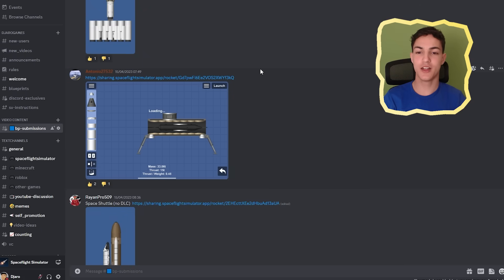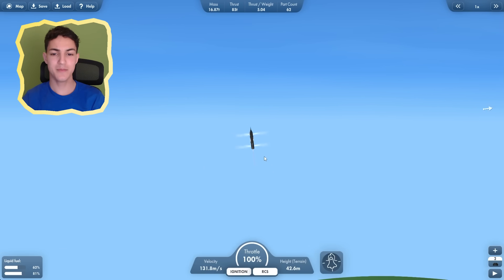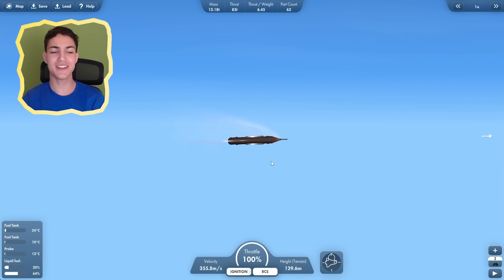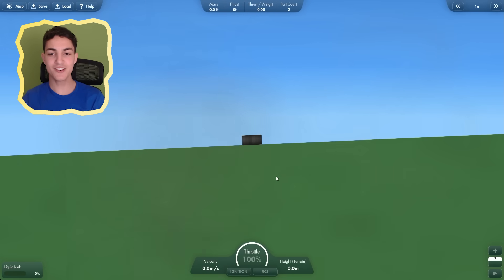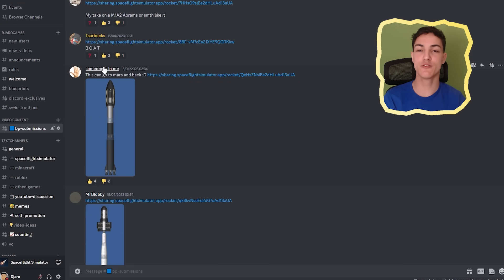Next up we have another one by Antonio. What is this? Let's launch it. This is a pretty cool rocket — how is it flying so much? Where does it store all the fuel? It's so tiny. It's going too fast — out of fuel. These parts are so tiny, like two pixels big. Antonio is the same guy from the rocket launcher — he's probably the best weapon maker in SFS. But the other rockets were pretty cool as well.